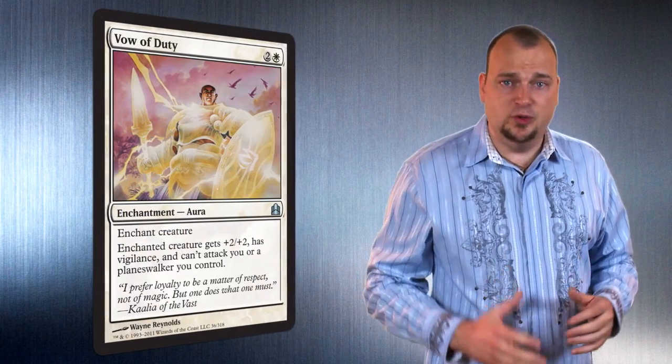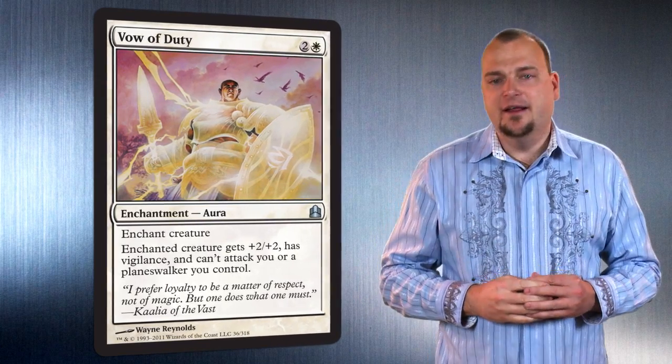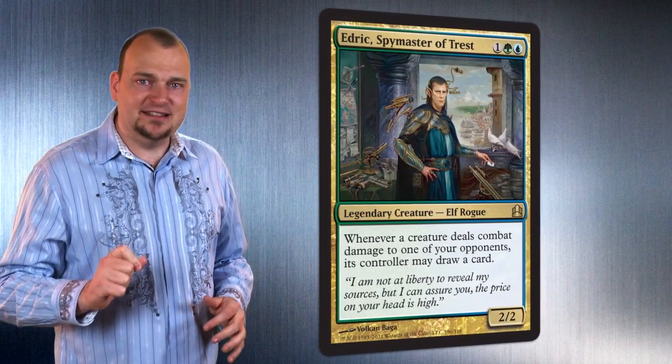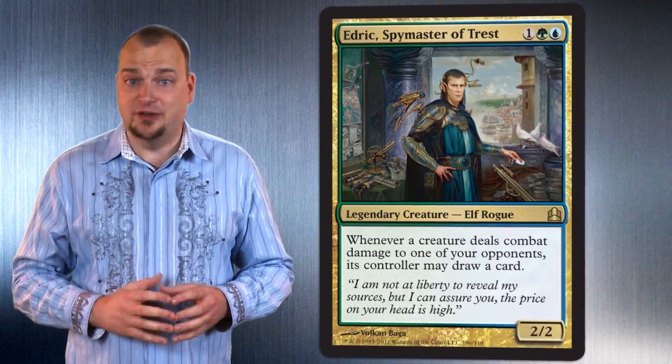Next up is Vow of Duty. We did a whole cycle of these auras that enchant a creature, making it better, but it can't attack whoever casts that enchantment. That means you can help out a buddy while protecting yourself at the same time. Next up is Edric. The reason I like this guy is he's not totally obvious why he is good — you plop him on the table and all of a sudden all your opponents are attacking each other instead of you.